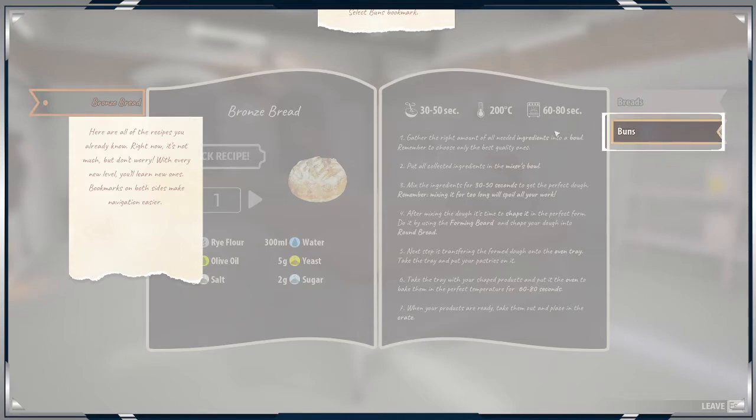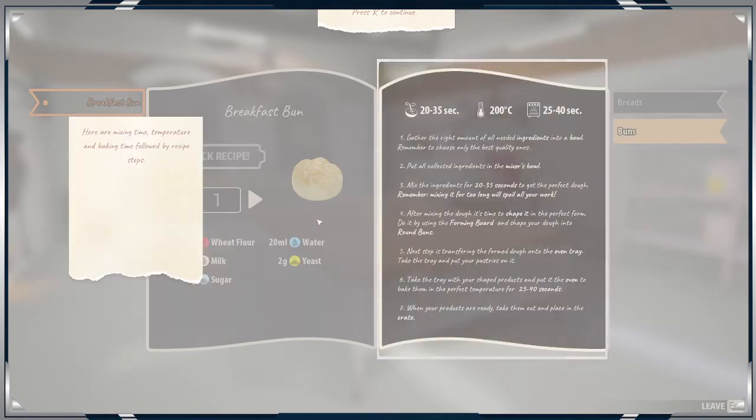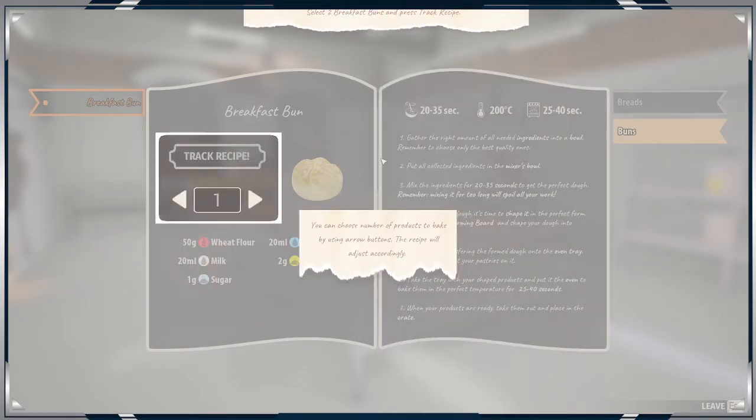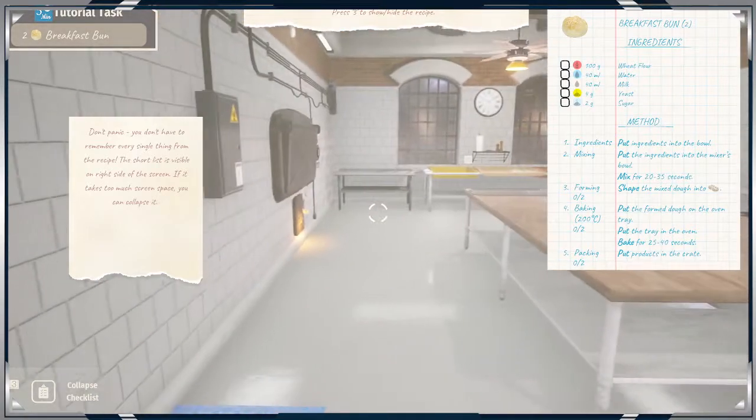Bronze red. So 30 to 50 seconds, 200 degrees, 68 seconds. Oh, this is not going to be good because I am not good with this. Here you can check the ingredients you're going to need. This timer is at 22. Oh, I can do tracking — that's good.